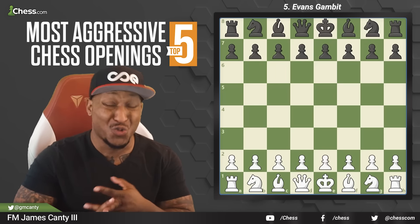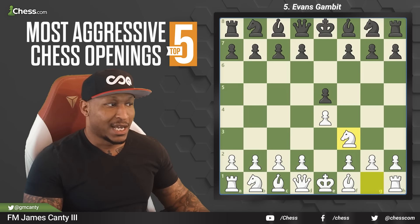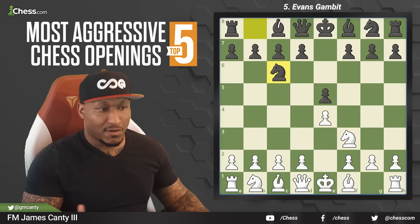Sometimes you sacrifice one, two, even three pawns to attack the king. The Evans Gambit starts with e4, e5, knight f3, knight c6 — stuff you already see — and then bishop c4. The Italian game is where it starts from.